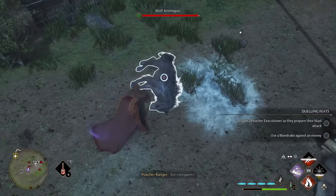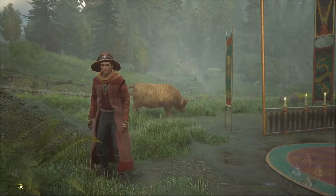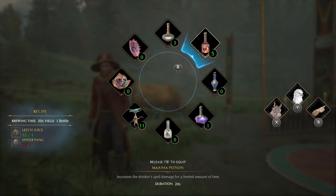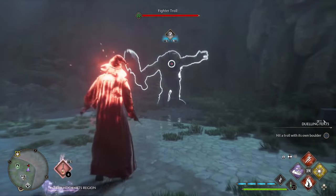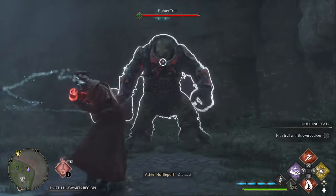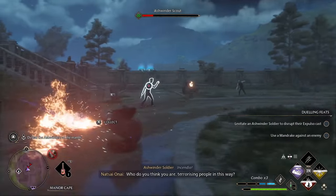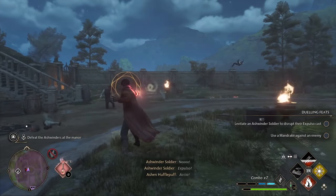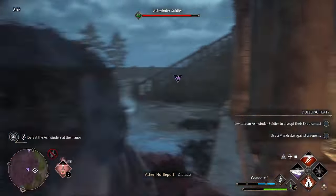That's not it for potions though. We're going to be using just one quick inventory slot, and we're going to put a potion there. The potion is going to be Maxima. This is actually such a ridiculous potion — it doubles your damage. So when you run into a super hard fight, say a troll or a boss or just a bunch of enemies because there's been a cutscene, just chug a Maxima potion. And halfway through the fight if it's still not over, chug another one.